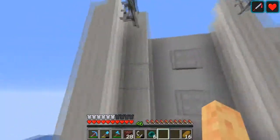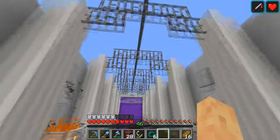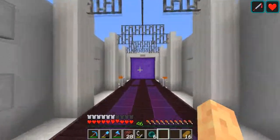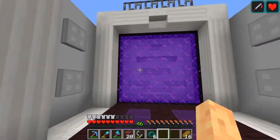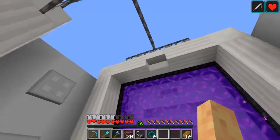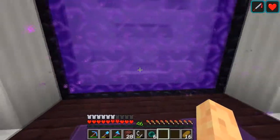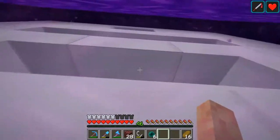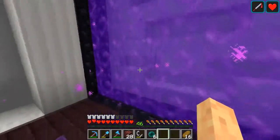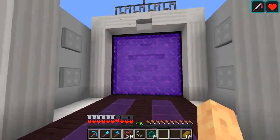Anyways, here we are. We see we got some stairs up there, some iron bars to make a roof. Finished off all the trap doors here along the sides. Got our portal, nice frame in for it, and some neat little designs. Just using some stairs here — stairs and blocks and turned stairs to create a neat pattern.